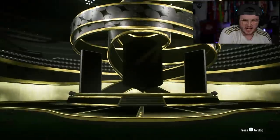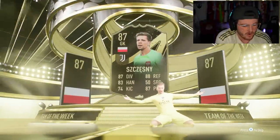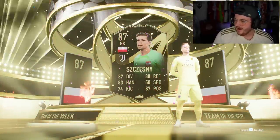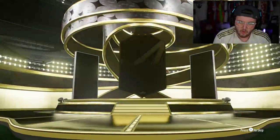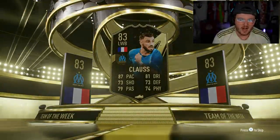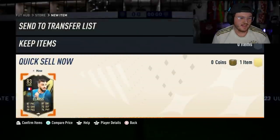We have got two more Team of the Week packs left. That's a walkout — Polish goalkeeper. I feel like I already have Szczesny untradeable. But no, I don't already have him — nice. This is going well so far. Five of these, this has been pretty good. Last one — not a walkout sadly. It's going to be French left wing back — that's Klaas. That is definitely an untradeable duplicate, I definitely already have Klaas. That is tough.